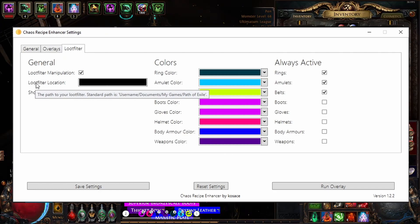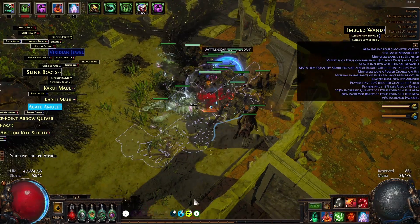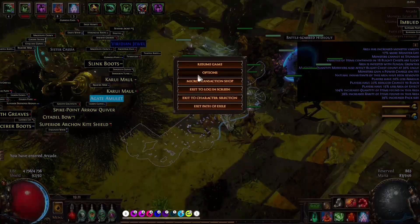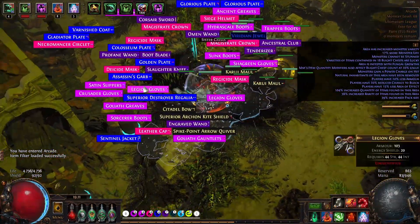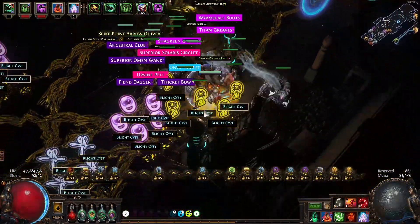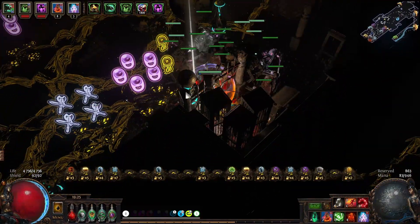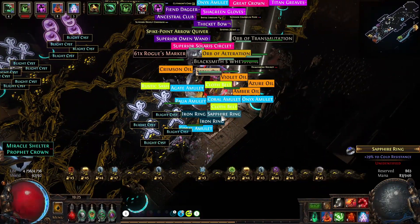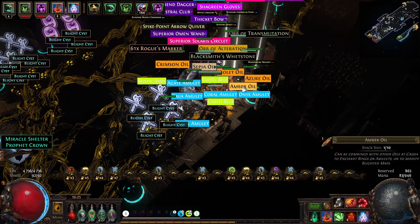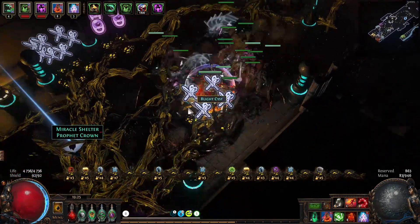J'ai aussi donné au logiciel le loot filter que je souhaitais utiliser pour bien afficher le loot. Après cela, il faut qu'à chaque dépôt d'items et à chaque fois que vous rentrez dans une zone, d'appuyer sur le bouton refresh pour scanner votre coffre, et enfin d'actualiser votre loot filter pour ne faire apparaître que les loots dont vous avez besoin. Il faut savoir que vous devez au préalable avoir un loot filter faisant apparaître les items entre les item level 60 et 74, afin que l'outil puisse efficacement faire apparaître tous les bons items. De plus, vous ne pouvez faire un scan de votre coffre que toutes les 15 secondes, donc faites attention à ne scanner qu'à des moments opportuns, comme à chaque entrée de map, pour ne pas perdre de temps.